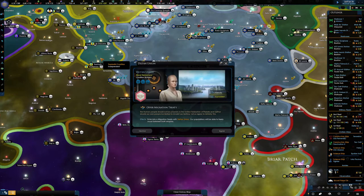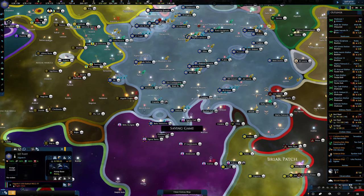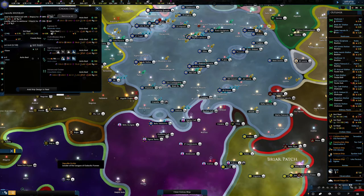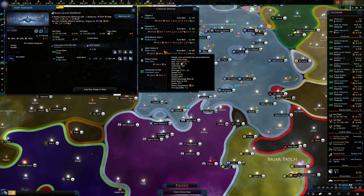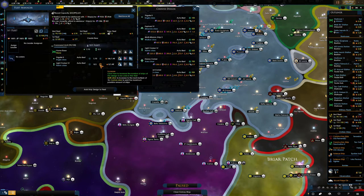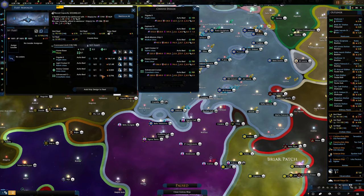Let's try again — fleet manager, let's add some ships. I'm going to have to pause it while I quickly do this. Let's go for ten of those — I do like to have ten of those running around. Couple of light cruiser fours, one heavy cruiser and one advanced. That's pretty much the fleet done.